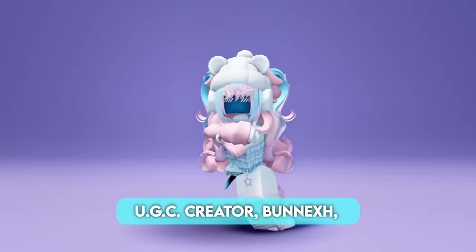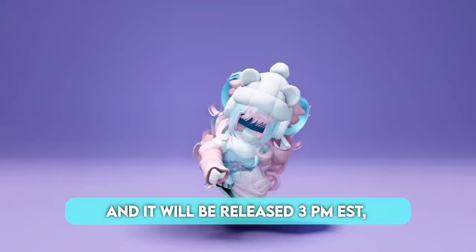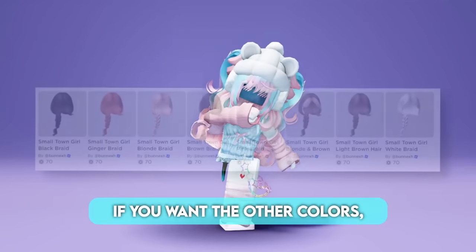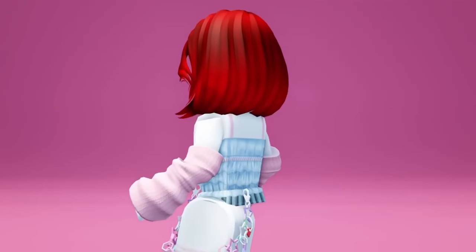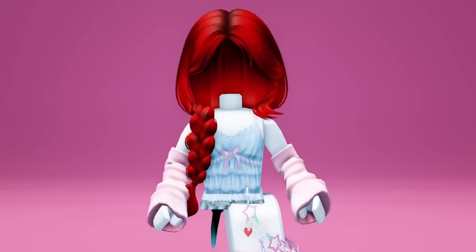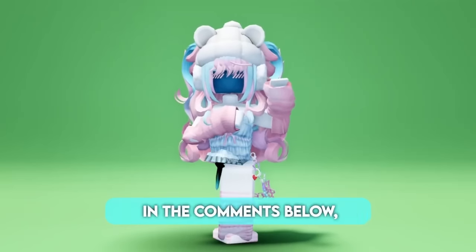UGC creator Bunak is coming back with yet another free limited hair. It's called Small Town Girl Red Braid, and it will be released at 3pm EST, with 15,000 free copies. If you want the other colors, you will have to pay Robux. Here's how it looks. Do you like it? Let me know your thoughts in the comments below.